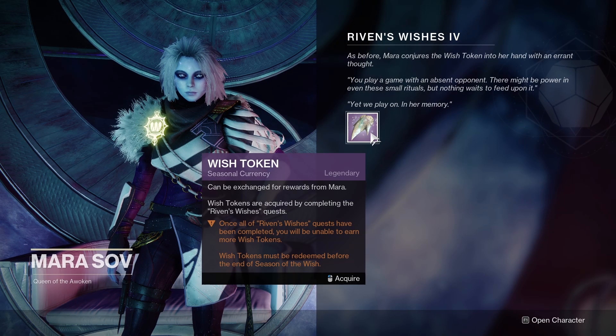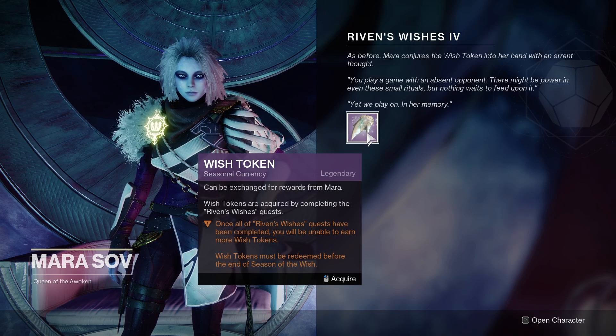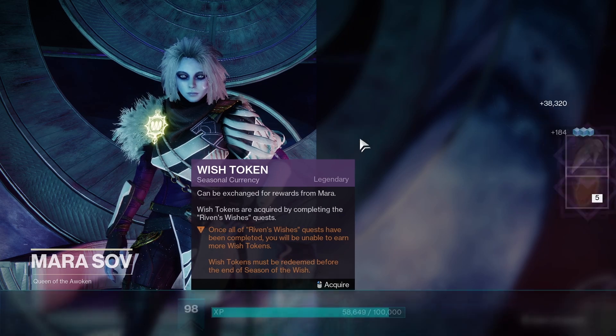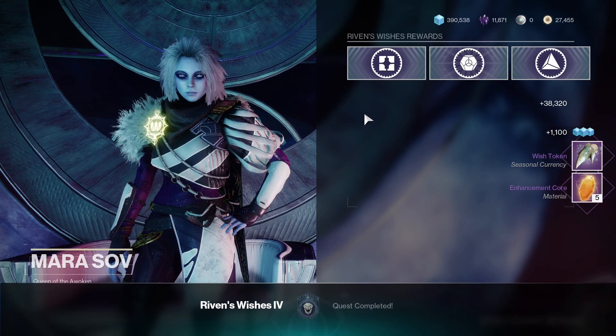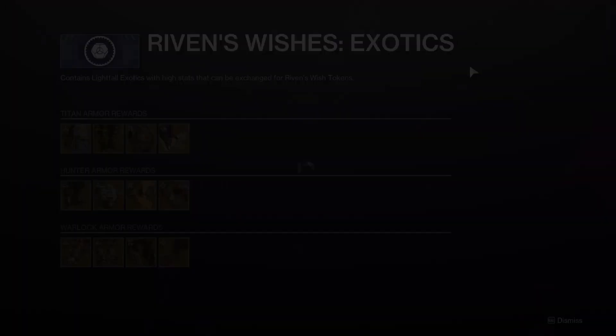Once you have completed that objective, you can go back to Mara, pick up your wish token, and claim your reward. This week I haven't actually used the wish token yet, as I got the Apex Predator rocket launcher crafted last week because I went into Last Wish and managed to get it from the chest, so I need to decide what to craft. If you have any suggestions as to what I should claim with my wish token, feel free to leave them below.